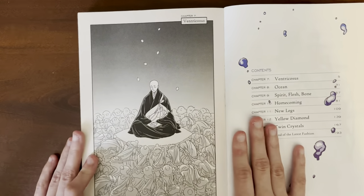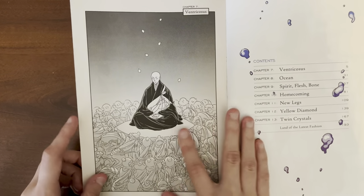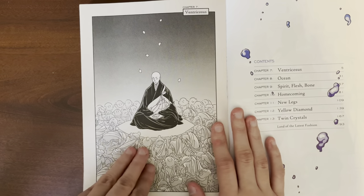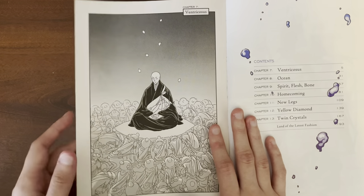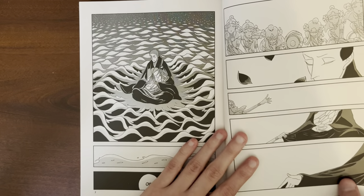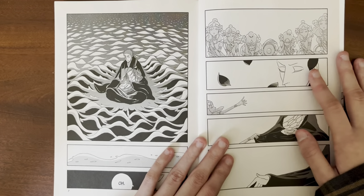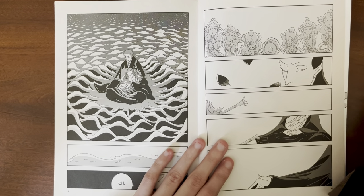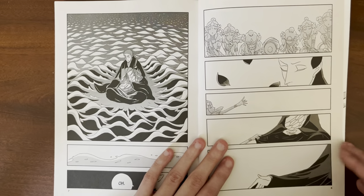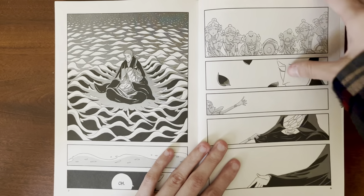Finally, to Chapter 7: Ventricosis. Here we have the Lunarians bowing down, praying to Kongo. We get the petals again — I don't know enough about Buddhism to make comparisons for that, so if you know a lot about it or have watched video essays on it, please leave your observations in the comments. But we see here that the Lunarians are bowing down to him.